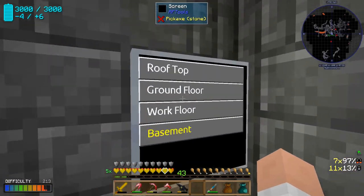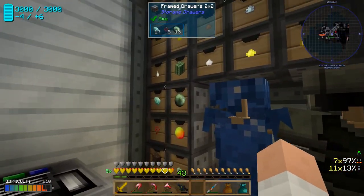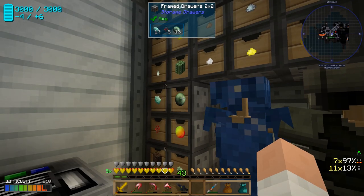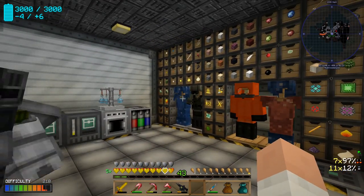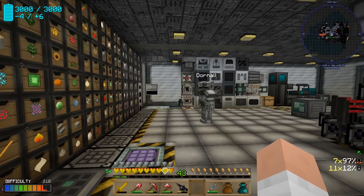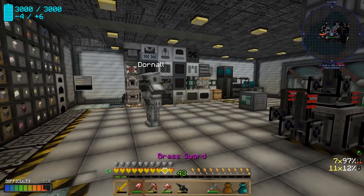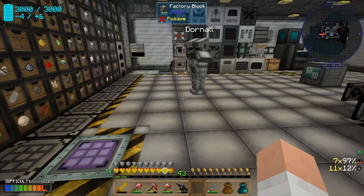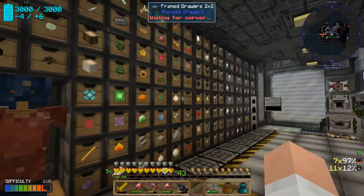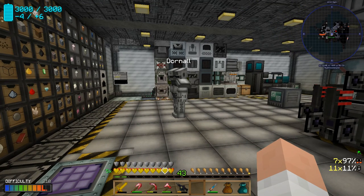To get four buckets of molten ender for that first core, we're gonna need a stack of ender pearls since they stack in 16. We don't have enough — we didn't check before starting. We're going to have to take a cut and go get some from the ender farm. That'll give me a chance to take Dornell down and show where it is. Maybe we should make a teleporter for down there, or move one of the enderman spawners.